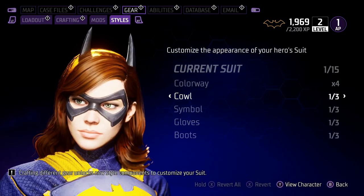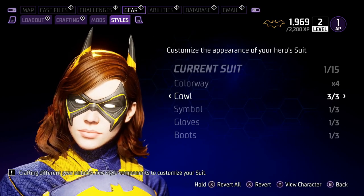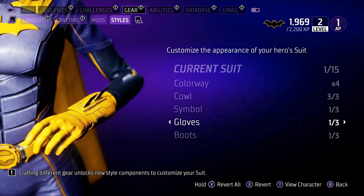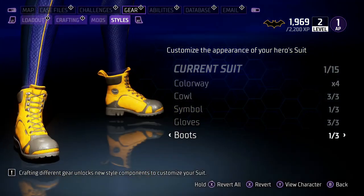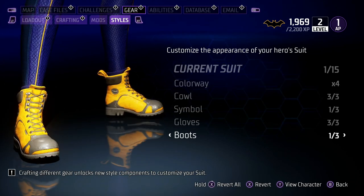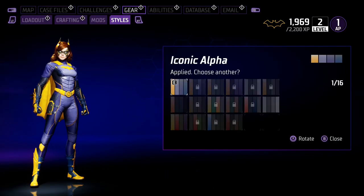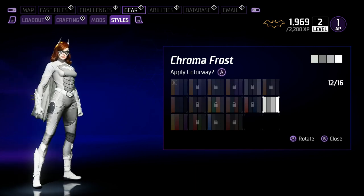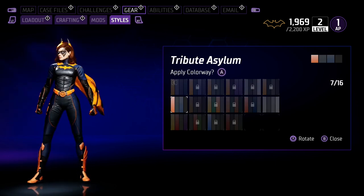Let's see if we can do something about her cowl. I think we'll go with that. For the symbol, I think we'll keep the solid yellow symbol. Gloves — yeah, I like the gauntlets right there inside of her arms, so we'll keep that. For the boots — yeah, I wasn't ever a fan of the laced boots. I think we'll go with those. For the colorway — yeah, you know what, we'll go with that.